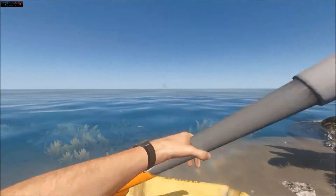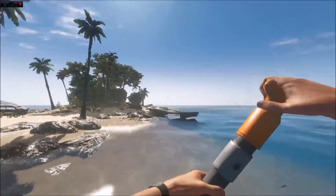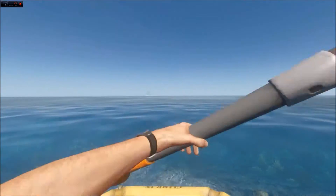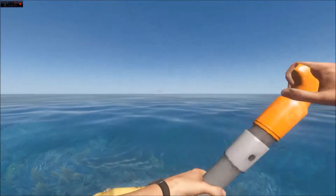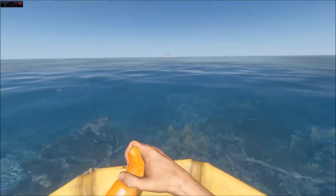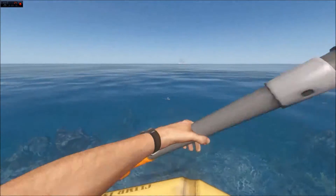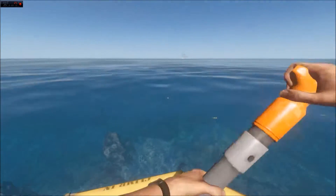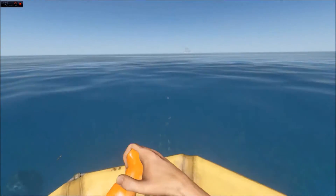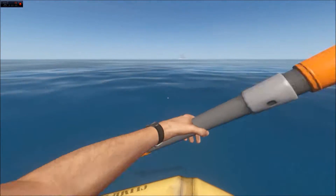Let's grab the paddle. Let's see — is there any island that looks better? That one's really far away. Let's start paddling over to this island here. On the way we'll see if we spot any shipwrecks and can dive down to collect any items. Hopefully no shark tries to bump into the boat.